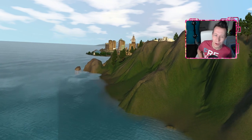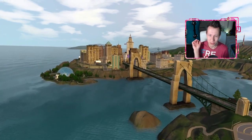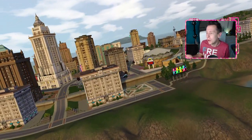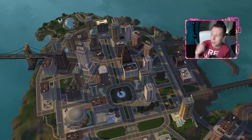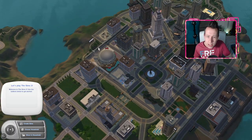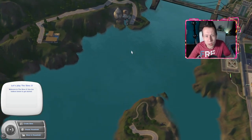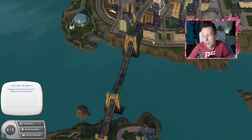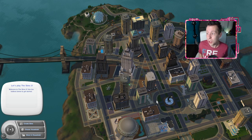Welcome back to The Sims 3, everybody. Here we are in the beautiful world of Bridgeport — one of my favorites. You guys actually picked this one through polls. A lot of people assume it's based off New York City, but that was confirmed not to be the case by The Sims team. In my opinion it's more coastal, kind of west coast inspired — it really reminds me of Vancouver. One thing to note: this world has 30 occupied lots, so let's jump right in.